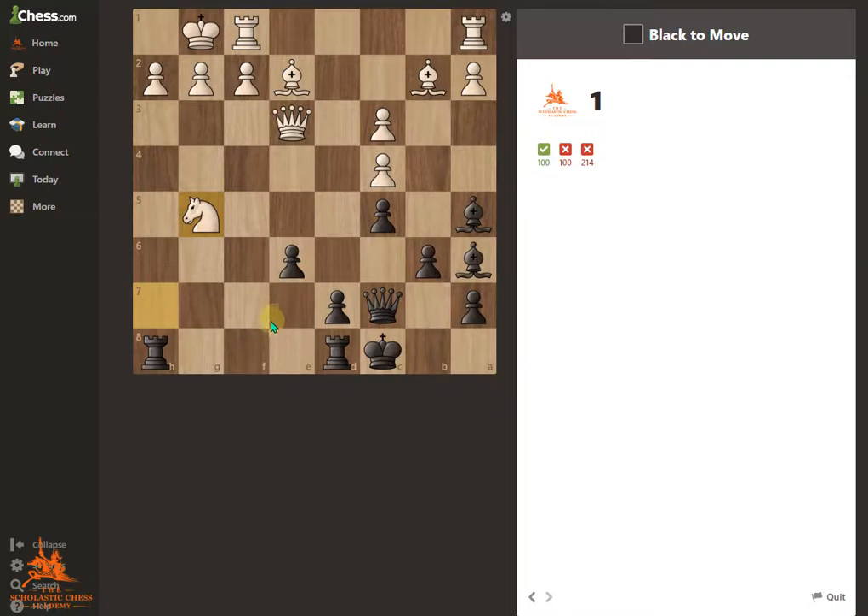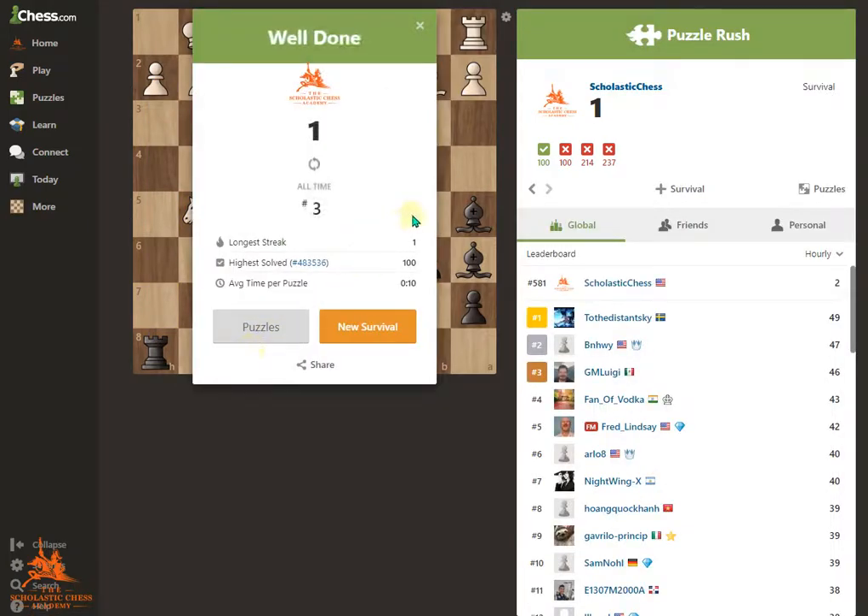One more and then I'm out. So right here, I can Checkmate by moving the Queen here. The Rook is protecting the Queen, so that would be Checkmate. But let's say I move my Rook here, for example. So I missed all three, and then the round ends. It tells me well done, even though I made only one problem correct.